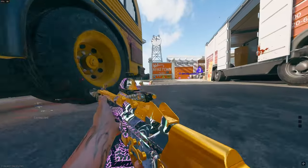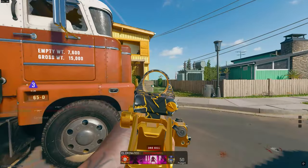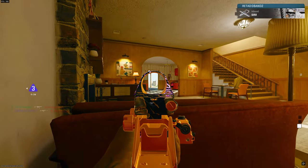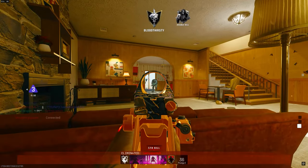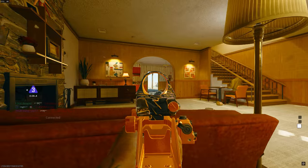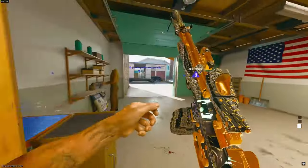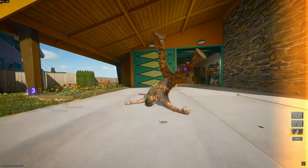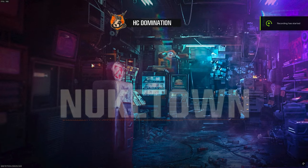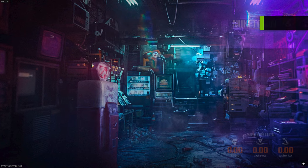I don't advocate for this, but you're going to have to camp sometimes to get your bloodthirsties. For instance, here I've been camping their spawn and I do get a bloodthirsty. So make sure you camp the spawn sometimes. This is why I recommend Nuketown or Stakeout. Good note: I do believe this week there is an update adding Stakeout 24/7 with the new season.